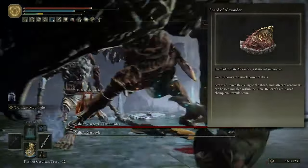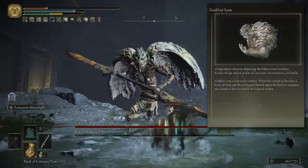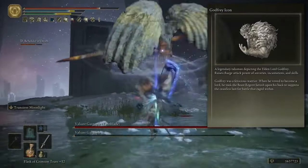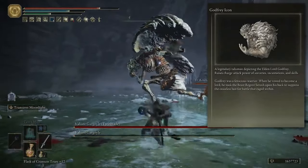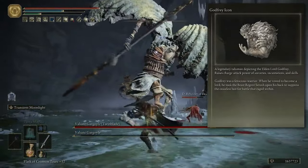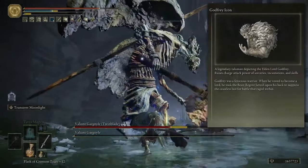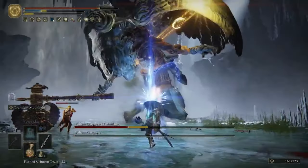The fourth talisman I'm running is Godfrey's Icon, because I'm pairing the Moonveil with a really strong Intelligence build. I am also using things like Great Valance and Terra Magica to boost the damage output with the Moonveil. That's why I'm using Godfrey's Icon — it will help boost my spells. It does not — just to repeat — it does not boost any damage with the Moonveil itself.